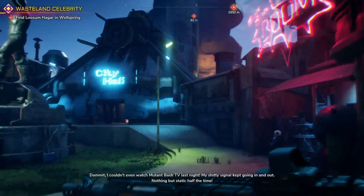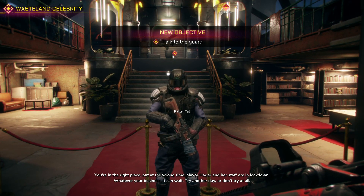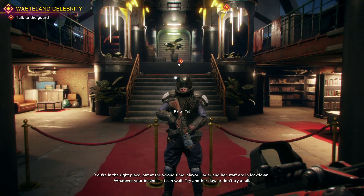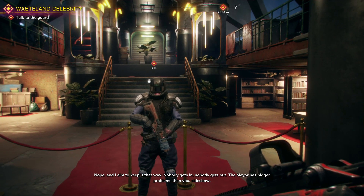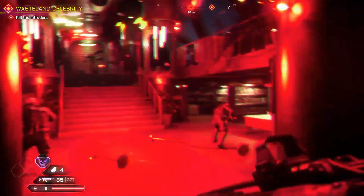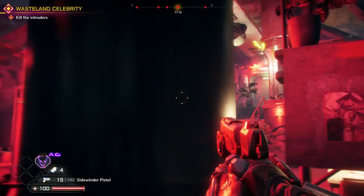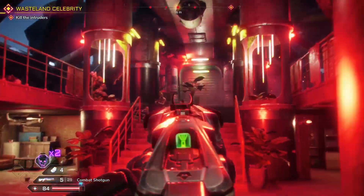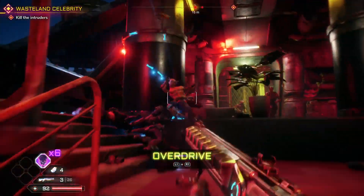Over here — City Hall. Let's try to get in. I'm looking for the mayor of Wellspring. Guard says she's in lockdown — try another day, nobody gets out, the mayor has bigger problems. Has something happened? Let me in! Override — haha, I've done this before! We need to take care of the intruders. We get a shotgun — boom. Come on. Nice.